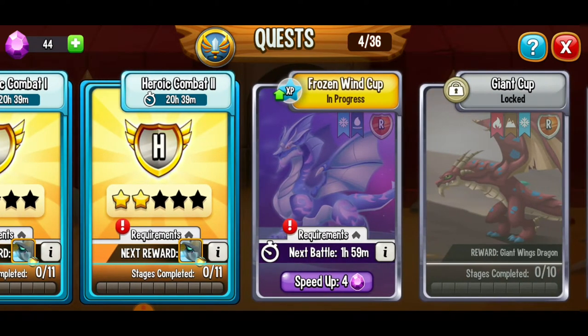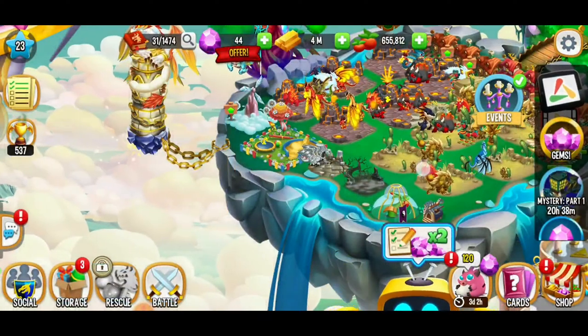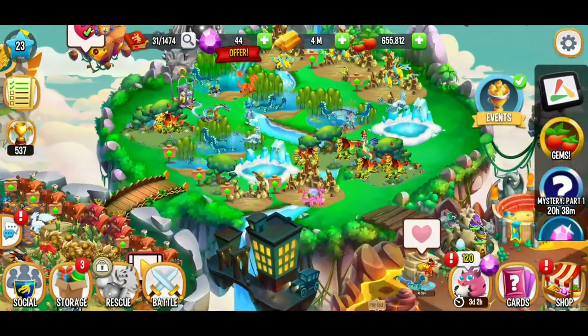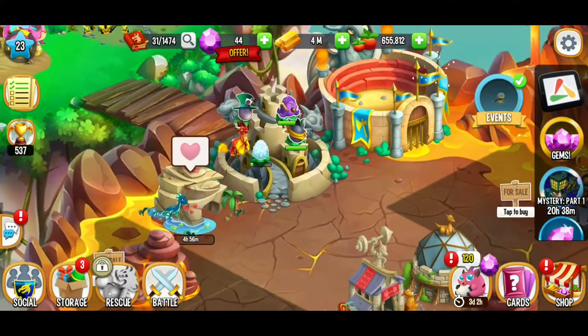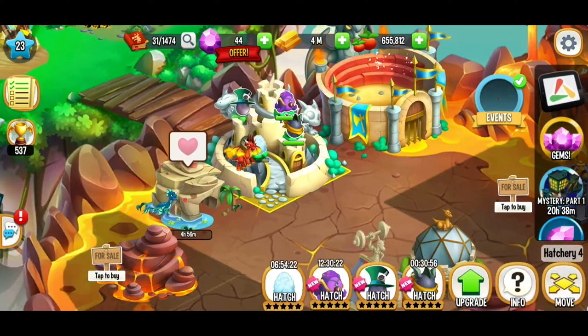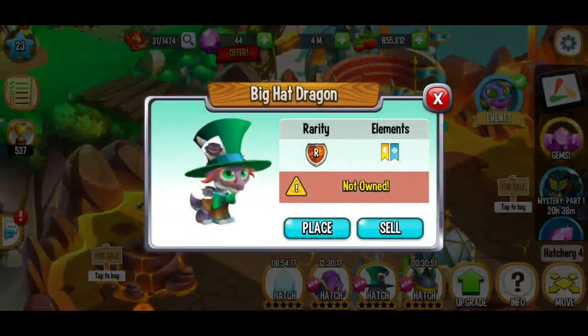We've got a red exclamation mark. That means I don't have the next dragon for the next battle. We're going to need a metal and grass dragon to be able to play the next cup — the next battle of the frozen wind cup. It has to be at least level 10. I probably should have taken a little bit of time and gone to the breeding cave. Maybe we'll get lucky and just have to level up a dragon that already has those two elements.